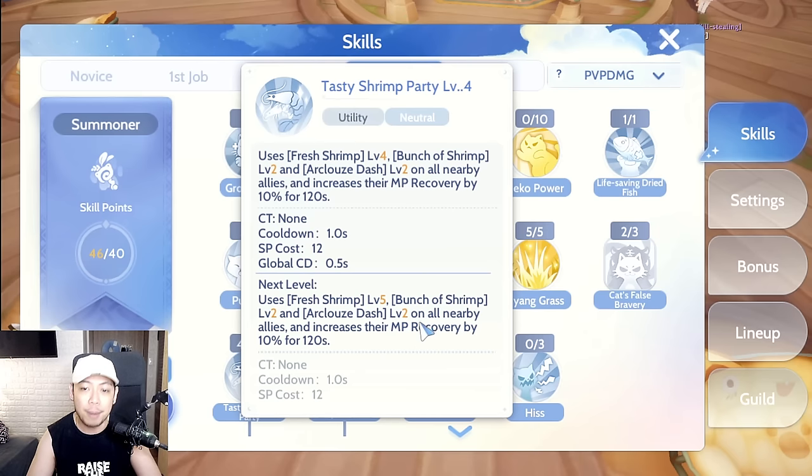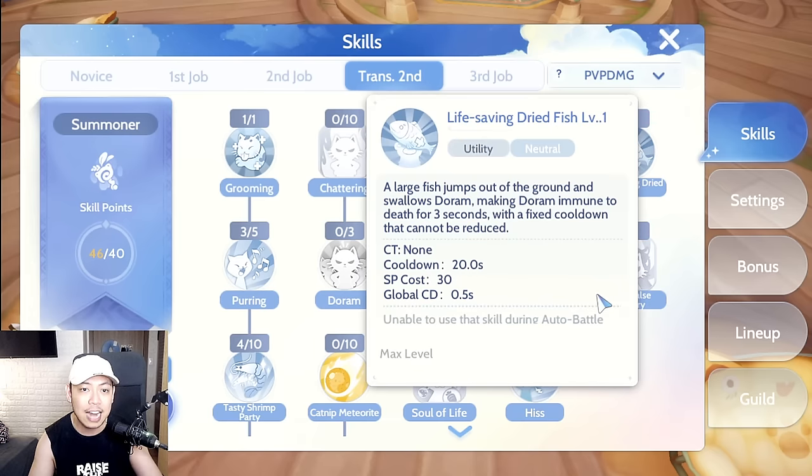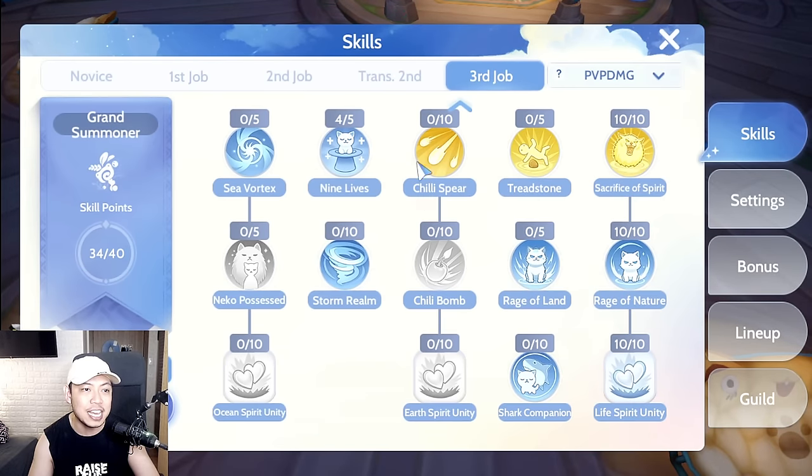Another difference on the Summoner skill tree: we've reduced Tasty Shrimp Party level to exchange points for Niang Grass. Niang Grass reduces the physical and magic damage reduction of enemies by 20%, with only a 1-second cooldown — so if you misplace it you can recast immediately. It's great for large-scale PvP. We also added Life-saving Dried Fish to nullify the Reading Spell Book when cast on you.